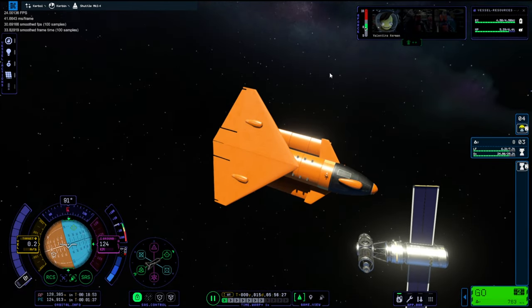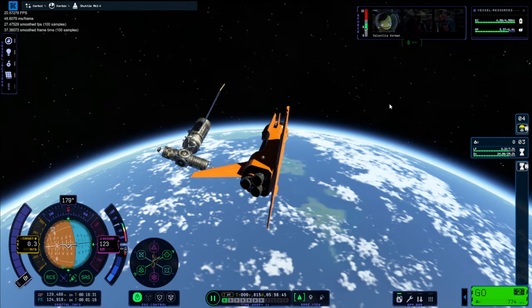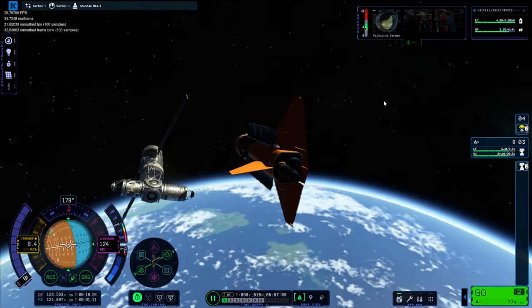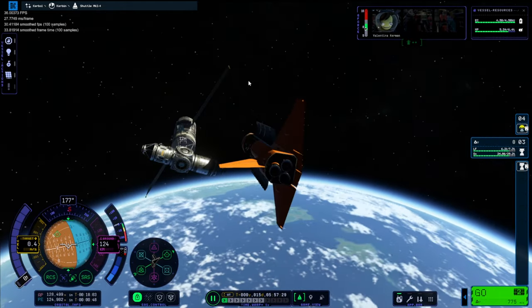I don't have the controls like in Kerbal Space Program 1, where you'd click a little button to get dot controls and W, A, S, D was the controls. In KSP2 that doesn't work anymore — it's I, J, K, L, H, and N — and I really got confused by that. Maybe I've got some problems.